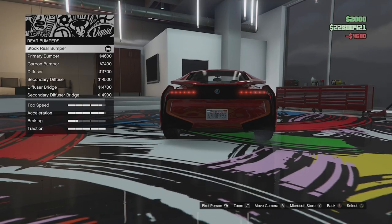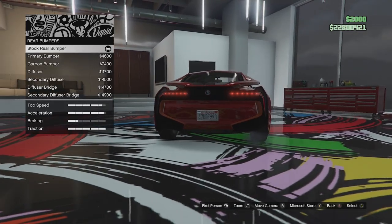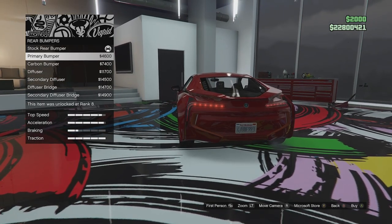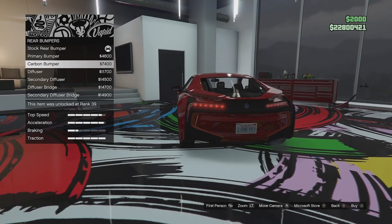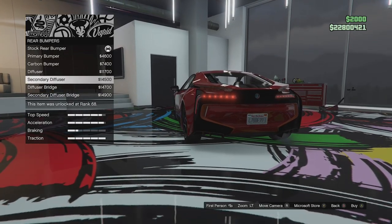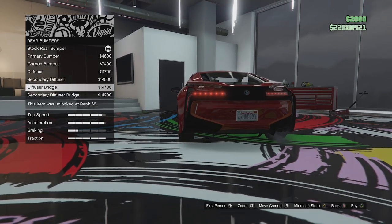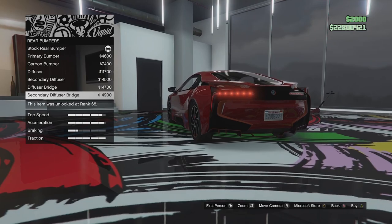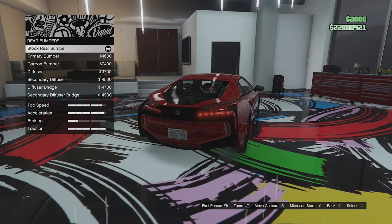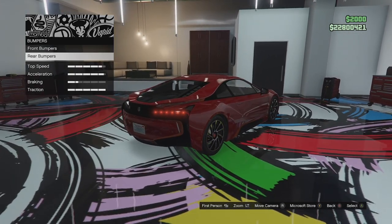Rear bumper options next. It has those cool little cutouts above the taillights, just like the real vehicle, obviously for aerodynamics. We can go for a full primary bumper, a carbon bumper, then stock with a diffuser, a secondary accent diffuser, a diffuser bridge, and a secondary accent version of that. I'm not really a fan of any of those, and I do like the black on the rear — it looks a bit sportier and more like the real vehicle, so we'll leave that alone.